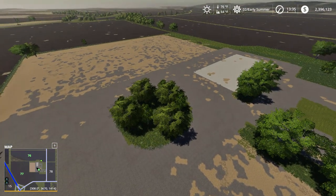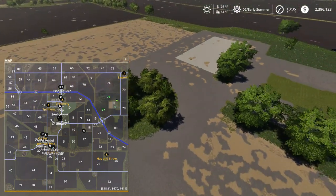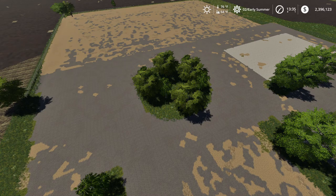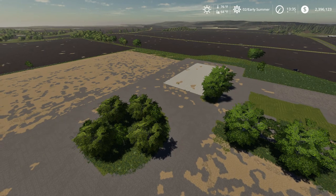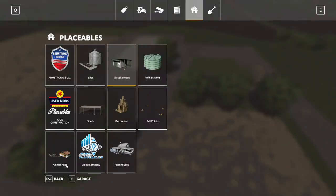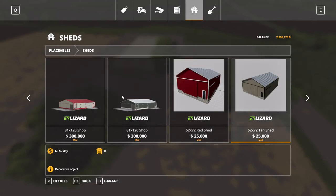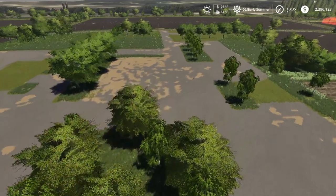All right guys, I decided to pull up Mills County - found the updated version of it. As you can see there's the map. I bought the farm ground 76-77 up here where we're at, and I did get rid of the buildings that were already here placed by them, and I'm going to go ahead and start building my own dairy farm here. I want a really big, nice dairy setup.